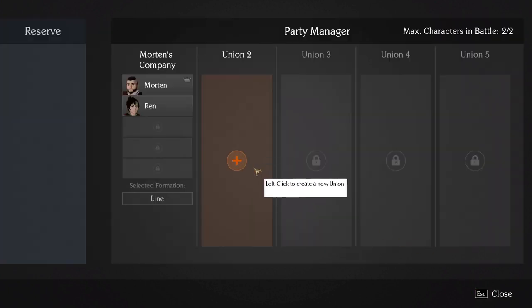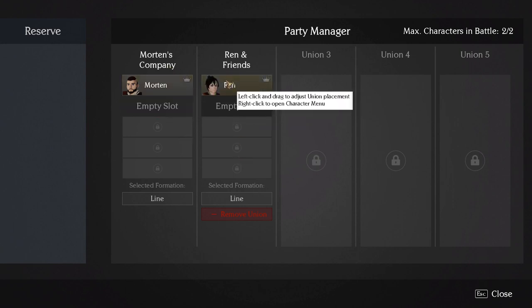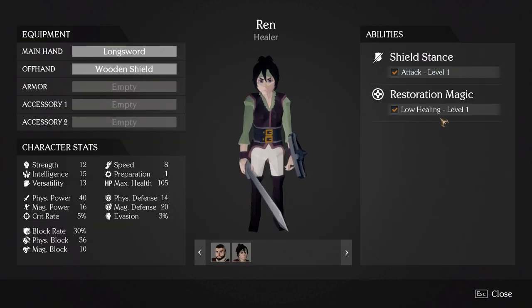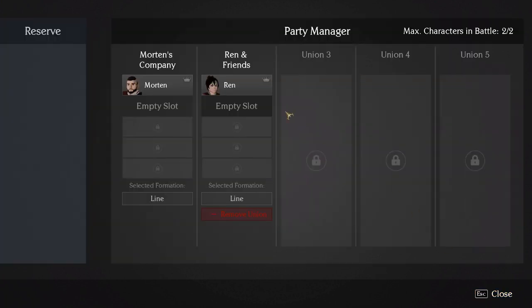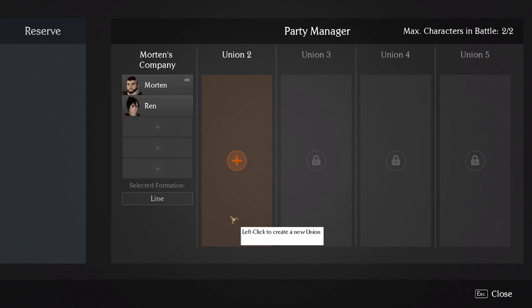Looking at the Union system — if I left-click I could actually create a second union, which represents how many parties you have in combat. I could drag Ren over into her own separate group, but I'm going to put her back and remove this union so we start off with a single party.